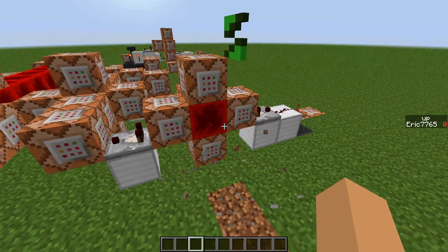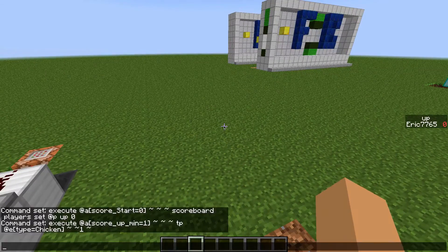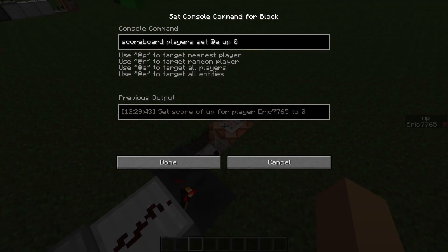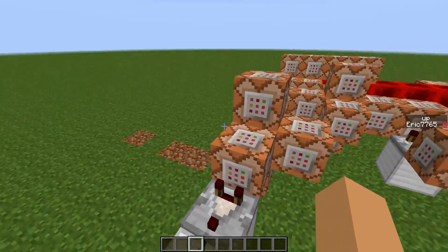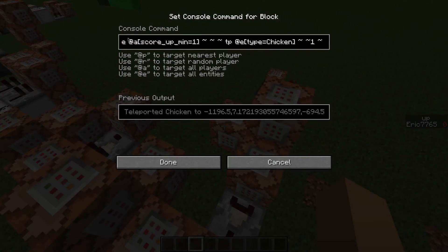I used to have it in an ocelot, but now it's not. This just tests for anybody with the upscore, which means once you press the button, it will set everybody's score back to zero. This is actually only one player — if you have two people and duplicate this machine, it will not work. I will try to make it like that.